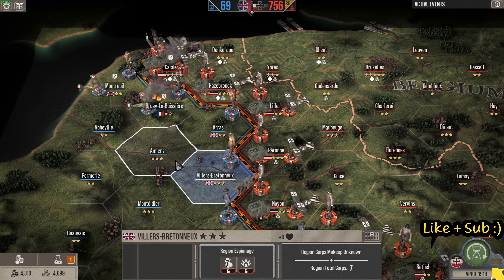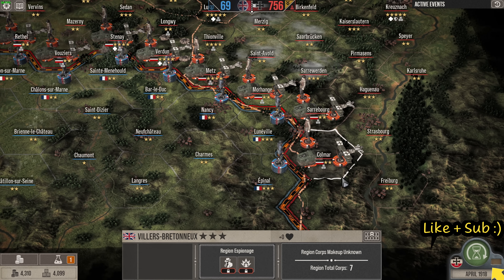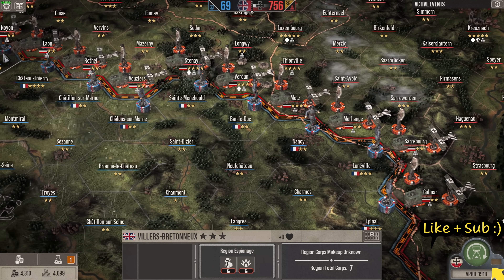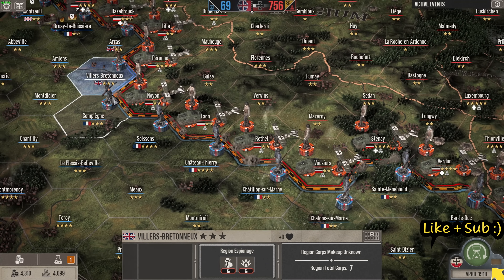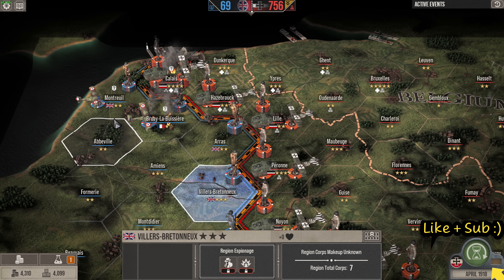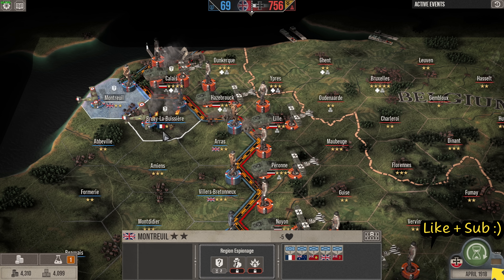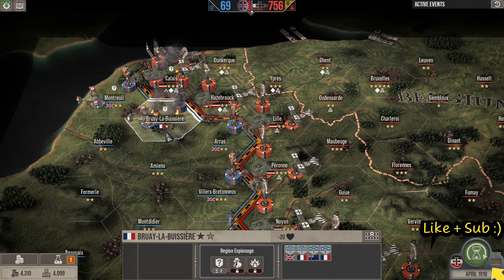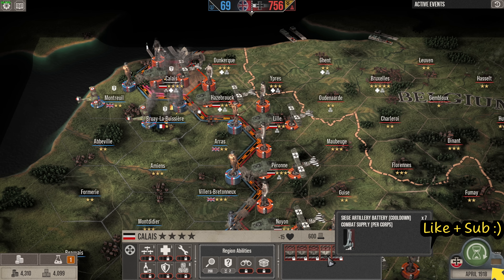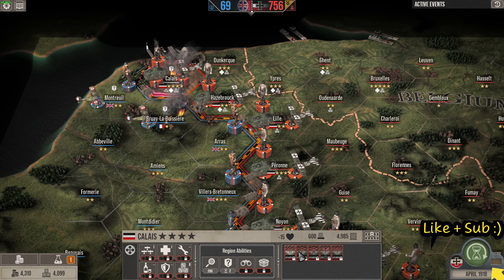Hello everybody, thank you for tuning in once again. The war is nearly over — victory is imminent. We have tanks, planes, and infantry all along every sector of the front while the enemy struggle to hold our assault back. We smashed through Calais, took Hazebrouck, and now we're going to smash them even more from this area. The large death stack of all mightiness: 26 infantry corps, seven heavy artillery siege batteries, seven tank battalions.